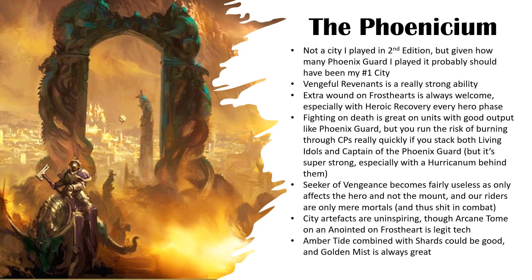The Command Ability from the city allows you to fight on death. Phoenix Guard are quite good for this — especially if they're on 2s to hit and 3s to wound, if you've spent a CP to do Captain of the Phoenix Guard to make them re-roll wounds, and you've got a Huracanum nearby, they're hitting on 2s and wounding on 3s re-rolling all. If your opponent is killing Phoenix Guard, you're throwing them back to do damage and actually outputting a lot of wounds. There's not a lot of mortal wounds and they're only Rend 1, but it's really hard to kill Phoenix Guard, and if they fight you again when they die, that's really strong.